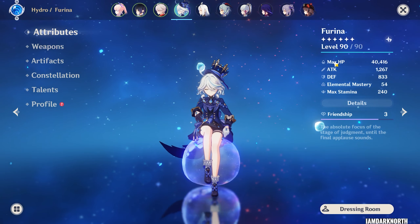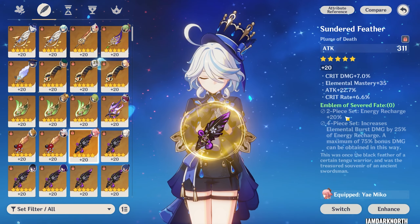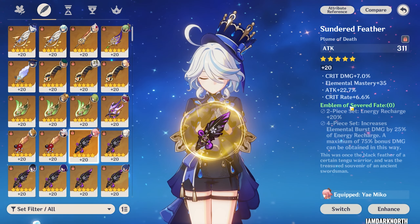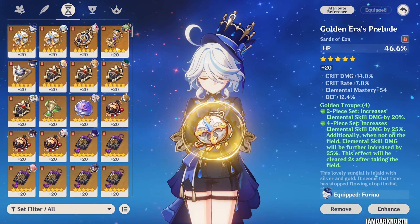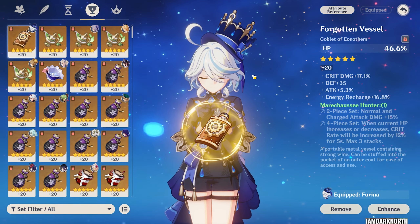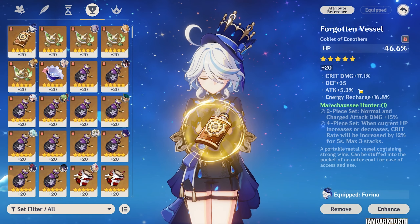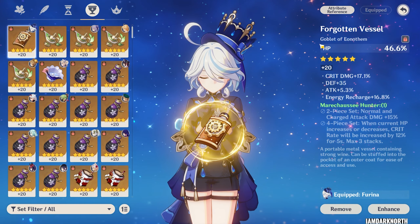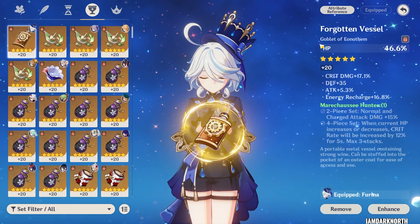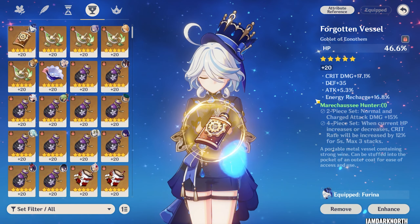Her best artifact set is 4-piece Golden Troupe. You can use 2-piece Golden Troupe, 2-piece Hydro damage bonus, 2-piece HP sets, and 2-piece Emblem if you're lacking energy recharge. For her main stats, for the sands you want to go for HP percentage or energy recharge if you're lacking energy recharge. For the goblet, you can go for HP percentage or Hydro damage bonus. At C0 with Golden Troupe, HP percent is slightly better, but the difference in damage is not that huge, so you're not really missing out too much if you're using a Hydro damage goblet. I'd just recommend using whichever one you have that has better substats.